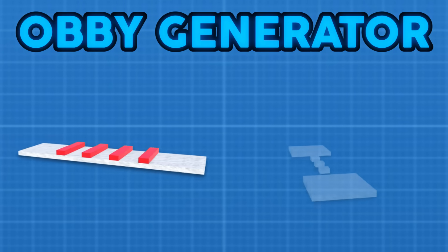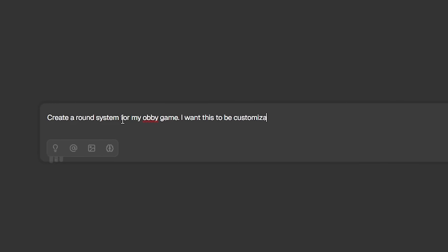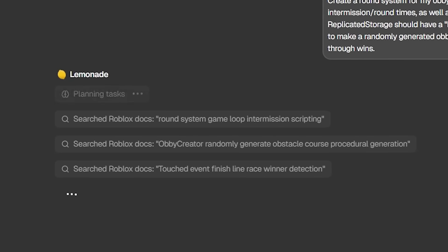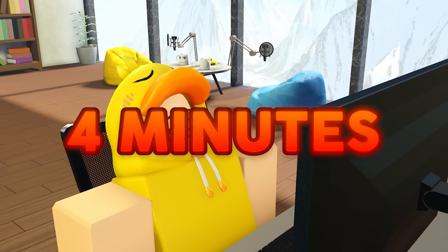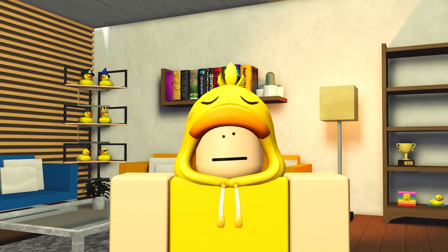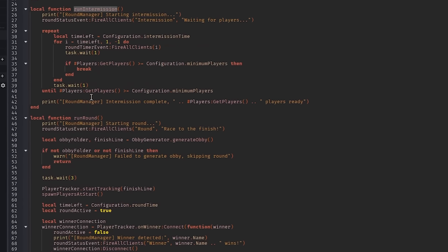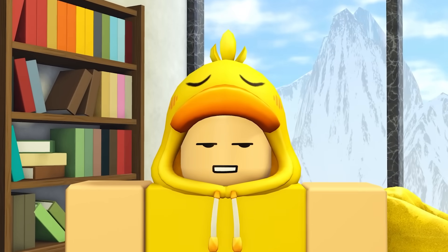My plan for this game was simple: a round-based obby game that randomly generates a new course each round. One prompt later and the AI got to work. After that, I had to wait around four minutes for it to be done — also known as 6% of one hour. Was the code any good? Well... why is it done like this? Well, that's just stupid. Yeah, I wasn't impressed.